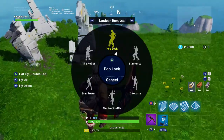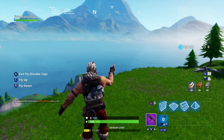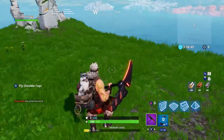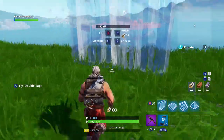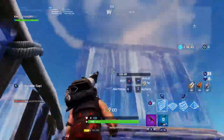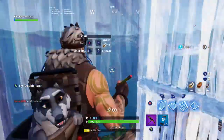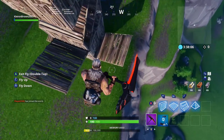You can do an emergency midair redeploy. Just fly around and do whatever you want. I'm going to do a bit of building. I'm a slower builder because my sensitivity is down, but you can double-tap A to fly as well.